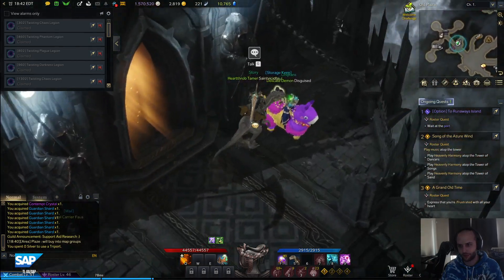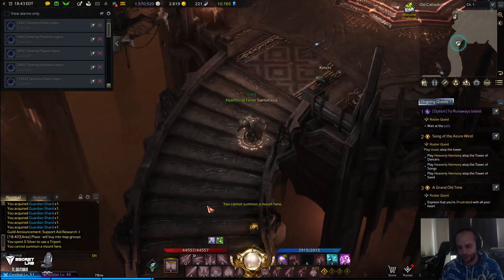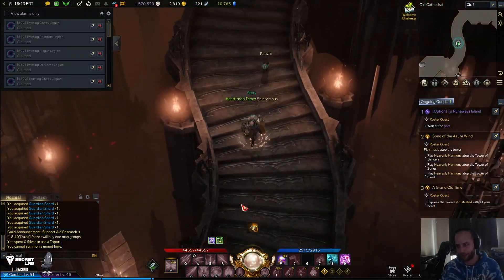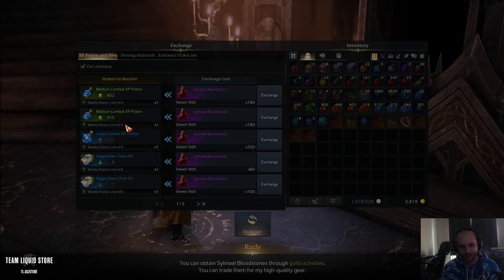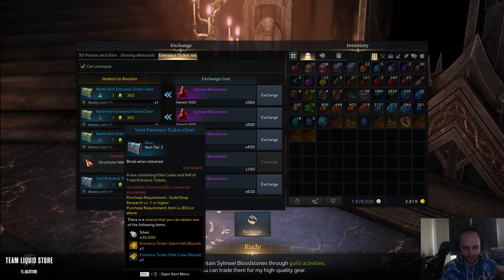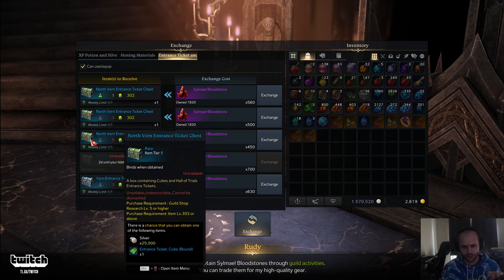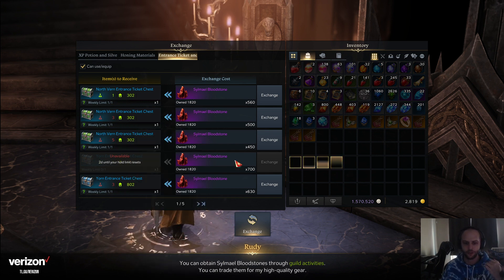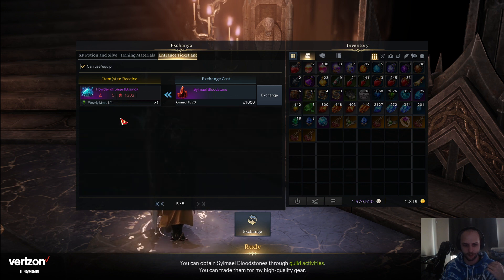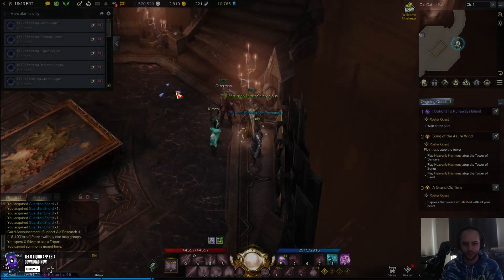It's pretty easy since everybody's in a guild. You take these bloodstone vendor items and buy the entrance ticket right here — one is for the boss challenge and the other is for the cube, which can give you a ton of mats, gold, and stuff like that. There's a bunch of other stuff you can buy here, but those are the two main ones you want to look for.